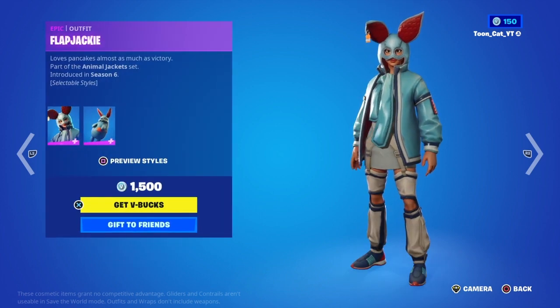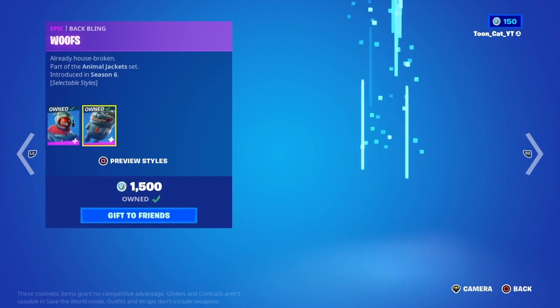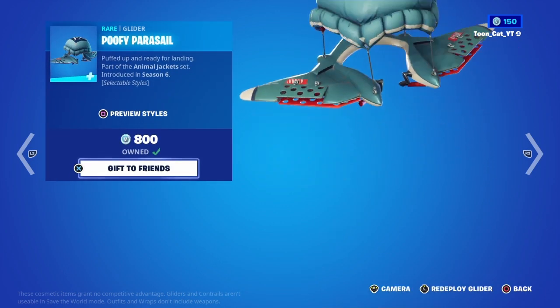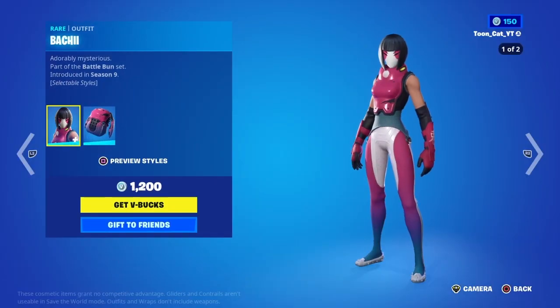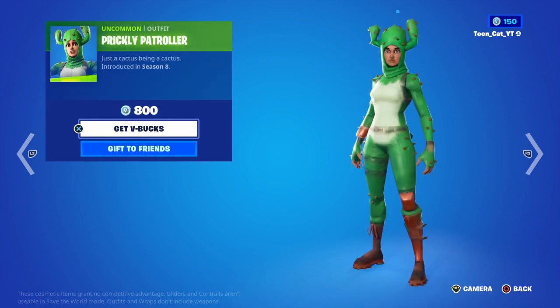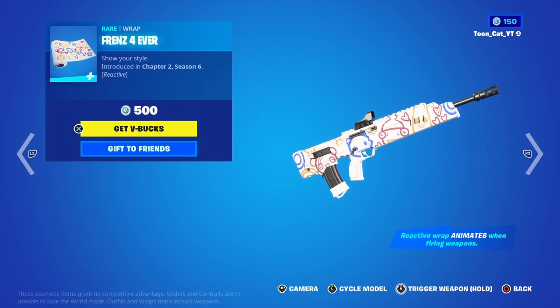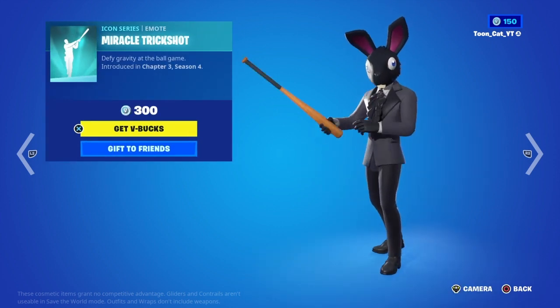Flapjackie with the back bling Nibbles, Growler with the back bling Wolves, the Jacks Primer pickaxe, and the Profi Parasol glider. Moving on, the Bocce skin with the back bling Mochi, the Prickly Patroller, the Flutter Bug glider, the Friends Forever wrap, and the Miracle Trick Shot emote.